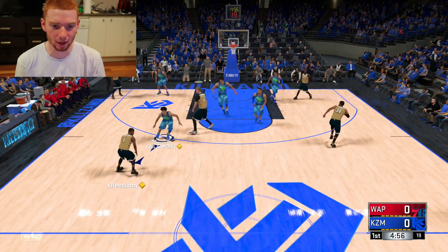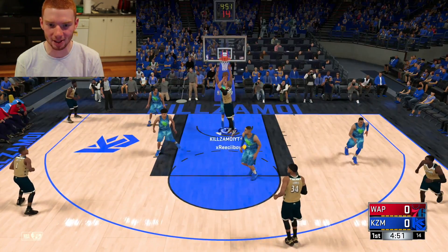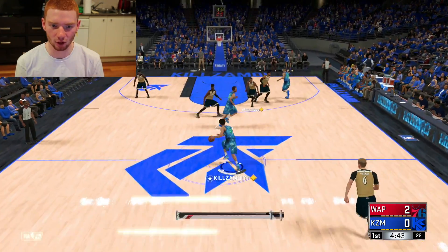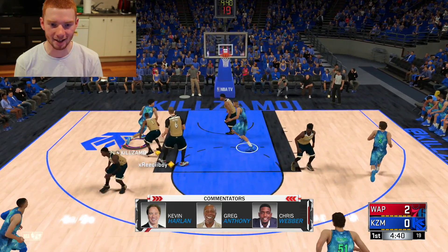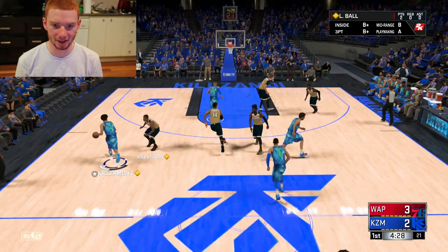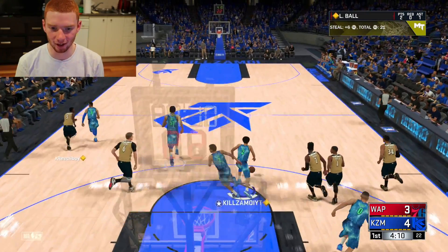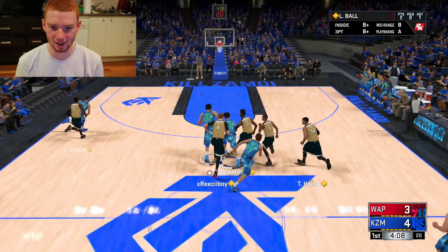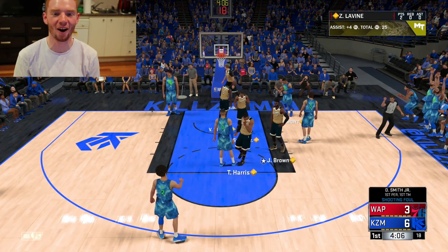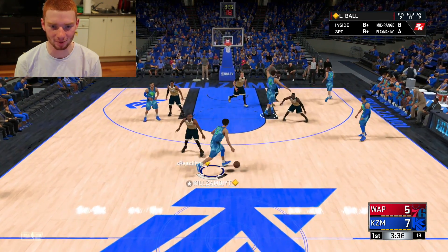We need good defense from Lonzo on the first possession — he's not the best defender, but we're playing great team defense against Chris Stapleton. Straight away against Dennis Smith, not the greatest shot but he makes it. Kuzma wide open — that's his first assist. We get a steal, pass it off, and Zach Levine gets his first point. Lonzo already has two points and two assists, which is exactly how I wanted him to start.